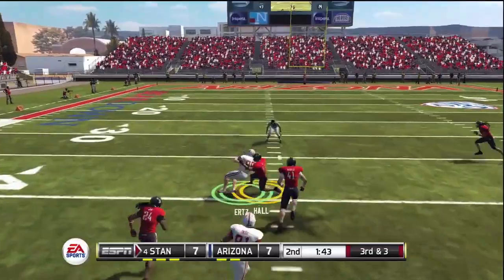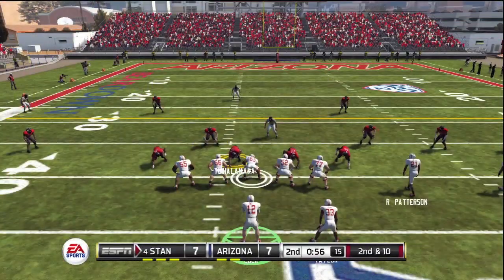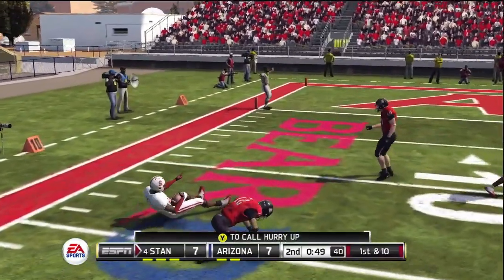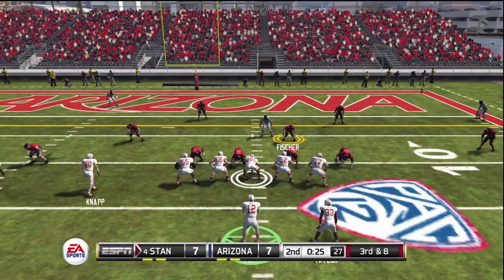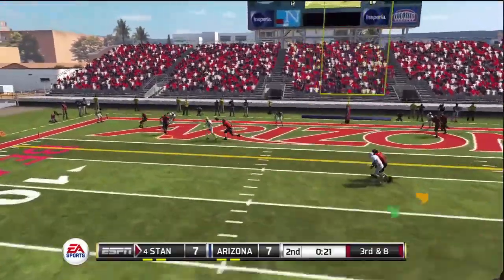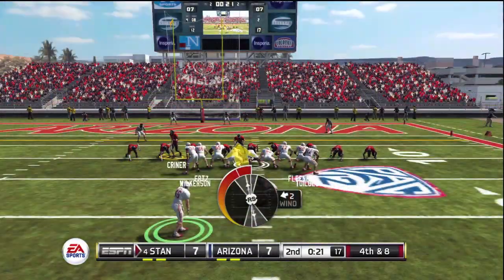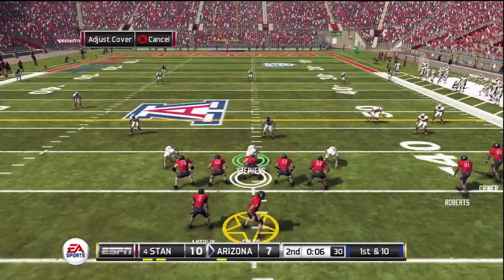Back to offense for Luck — throwing to Ertz, who makes that catch on third and three. Nice third down conversion. Under a minute to go before halftime, Luck takes the shotgun snap, has a lot of time, and finds Patterson in traffic — he does make the catch, first and 10 at about the 15. With 25 seconds left, third and eight, Luck tries for the end zone but it's broken up. They bring the field goal unit on fourth and eight, and that is good. Stanford leads 10-7.